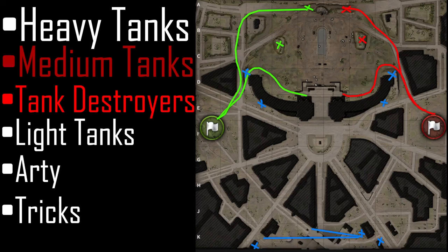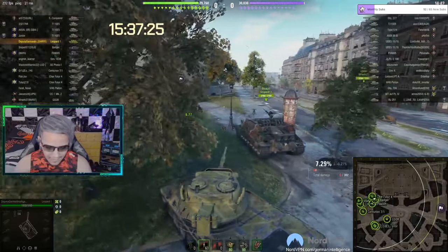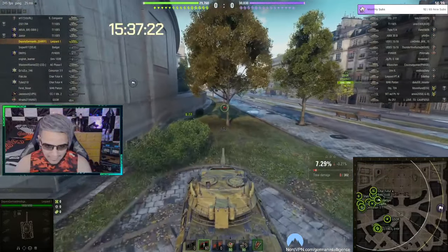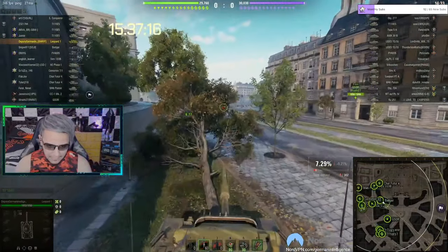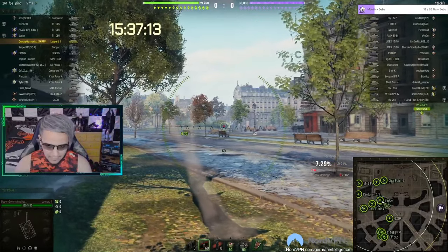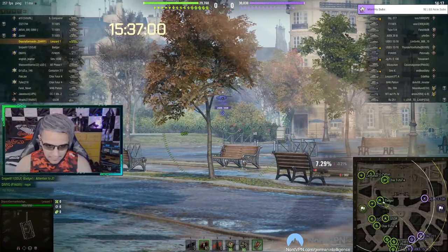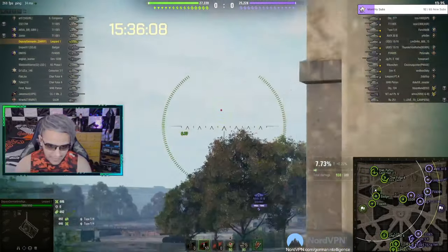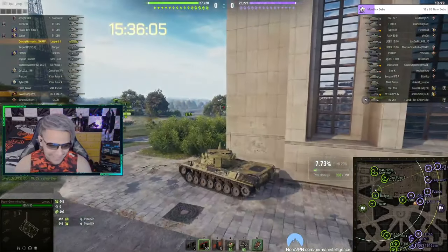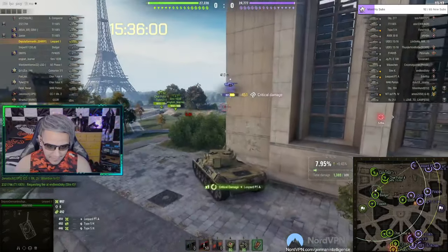Let's have a look at these positions. I've got the Leopard from this side and I'm trying to use the unique positions for a tank like the Leopard that has no armor. Knocking the trees down allows me to have some cover and just wait for my light tank to spot anything crossing towards the city, which is mainly the heavy line. You can also use the main sniping position over here, but be careful because this position gets blind-shot a lot — try to use the building and not sit exactly in the open.